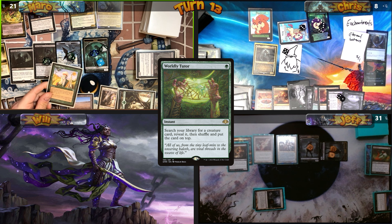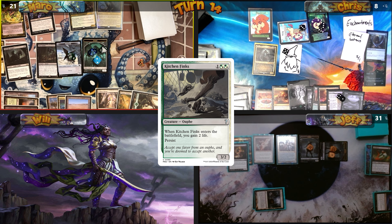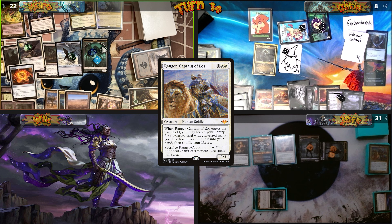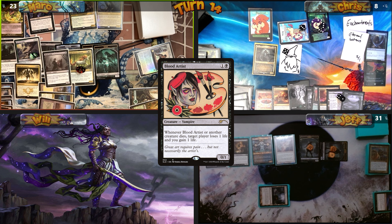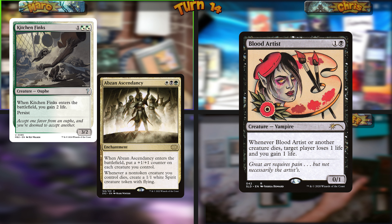Mark casts Worldly Tutor, finding Kitchen Finks. He activates Tayam to put Kitchen Finks into play from the graveyard. Jeff sacrifices Ranger Captain to prevent non-creature spells — though Mark casts Sol Ring anyway. Mark activates Tayam again putting Good Fortune Unicorn into play, making creatures enter with a plus one plus one counter, then one last time returning Blood Artist. He presents an infinite loop: sacrifice Kitchen Finks, it Persists back with a minus one minus one counter, but enters with a plus one plus one counter canceling it out, allowing infinite sacrifices and draining the table with Blood Artist triggers.